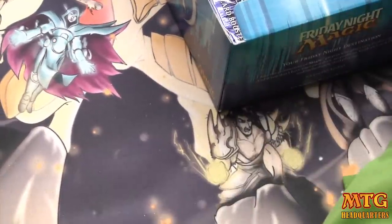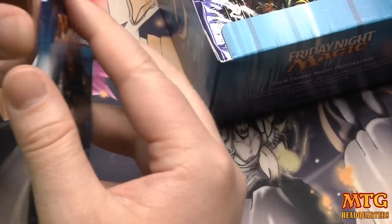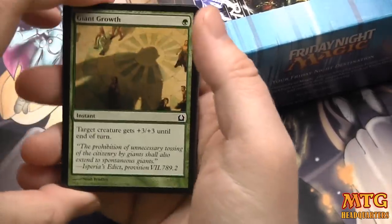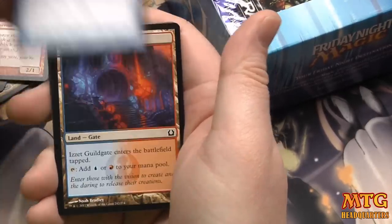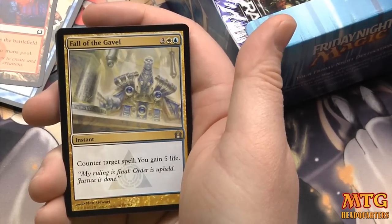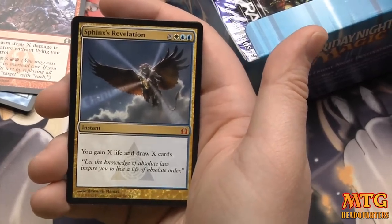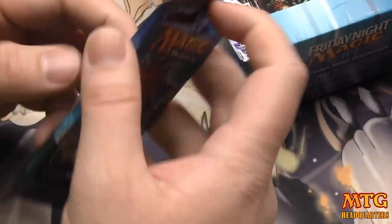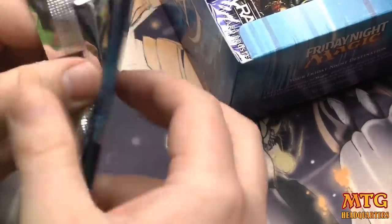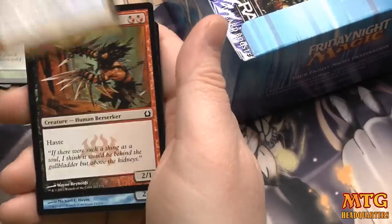I need a sip of my Red Bull as we all collectively hope that we might be on to some mythical box here where we find five or six shock lands — I collect them as you know. Guttersnipe — I'm kind of putting those off to the side because people often ask me for those. Fall of the Gavel, Street Spasm, and a Sphinx's Revelation! That is insane. Please don't poop out on me, box — we could be in the middle of something truly epic here. You gotta love it when your first mythic is a Sphinx's Revelation.